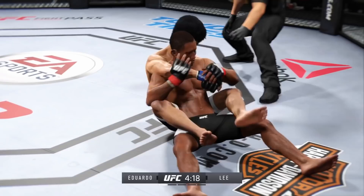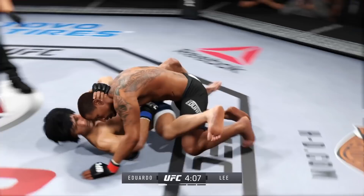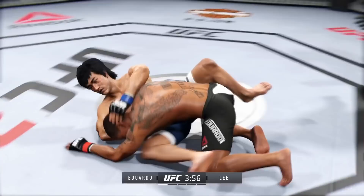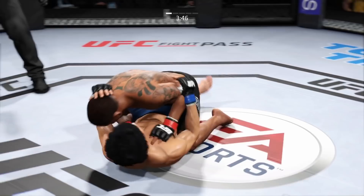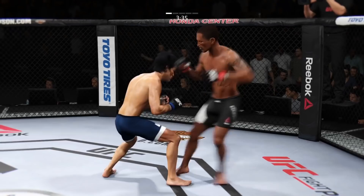Nice sweep to get to top position. He got tagged there. Beautifully executed sweep. Nice reversal — he hits the reversal and is in full guard. He's able to get back up to his feet. Big right hand — he blocked him with that right hand. I like how he's mixing it up. Huge uppercut. What an exchange.